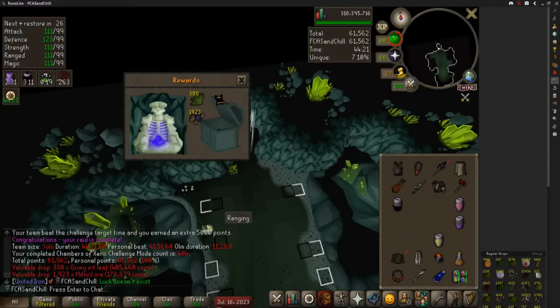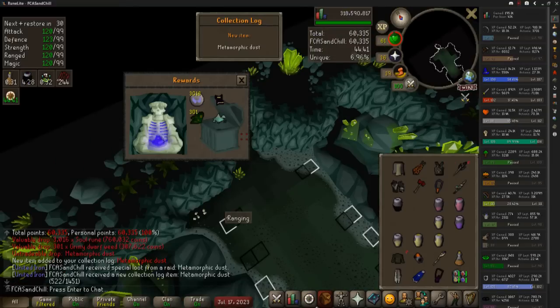A bit later at 463, yet another dex scroll. This is actually wild — it's now been about 115 raids since my last non-prayer-scroll purple, which is a little demoralizing, but we're just going to keep going. And then I actually got the metamorphic dust — not one of the purple drops, but a 1-in-400 from doing CMs. It's used to transmog your pet, so when I eventually get the Olm pet, I'll be able to transmog it. It's kind of a big flex, and I'm really happy I got this even though I'm insanely dry on good purples.